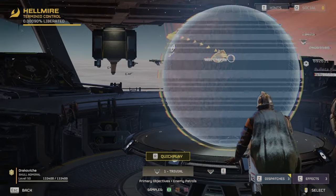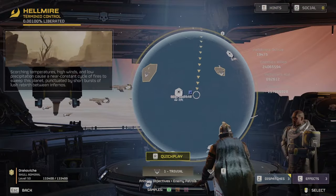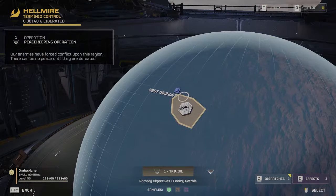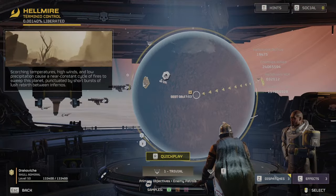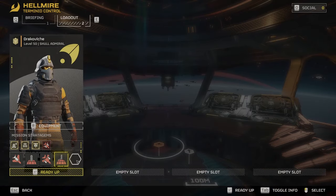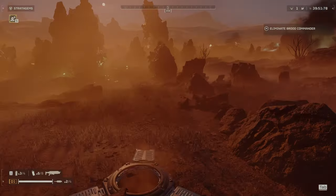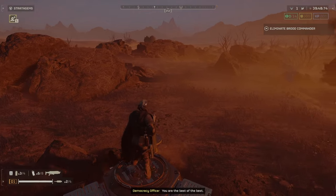For method one, the first thing you're going to want to do is find the planet with liberation missions on it and then choose any of these missions on trivial difficulty. For your loadout I would go with anything you want as long as you bring stamina regen and light armor. If I have a weapon challenge that week I'll try to use that weapon. A planet with no snow is best.